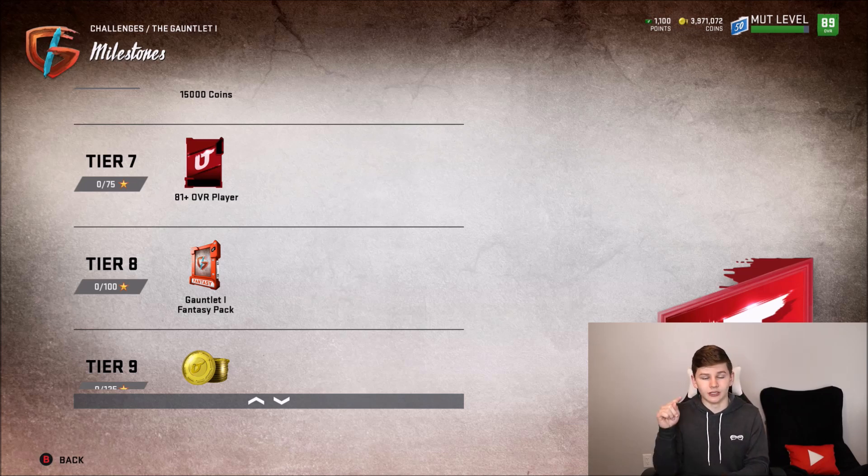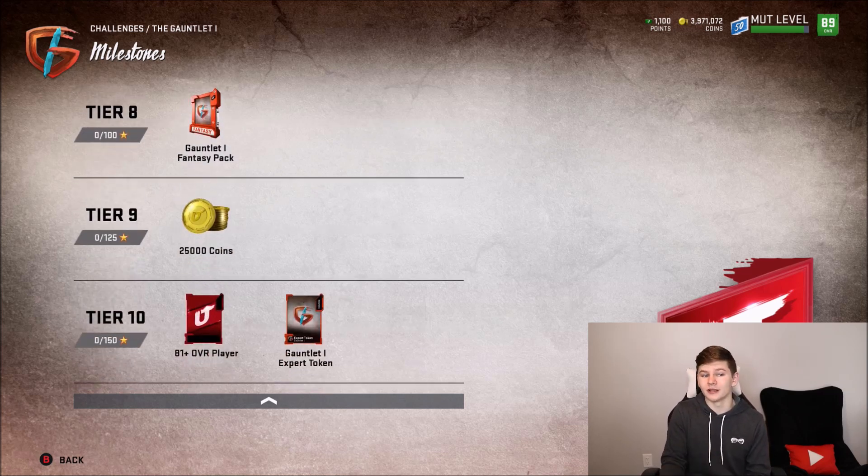In the Gauntlet Fantasy Pack you get yourself Devin White, an Oliver, Derwin James, JuJu Smith-Schuster, and Leonard Fournette to choose from. Make sure you're checking my video on which one I think you guys should pick — but it's definitely worth it to do. Plus, you get an additional 25K coins and the 81-plus overall player.